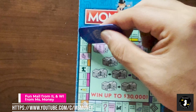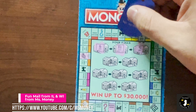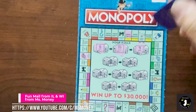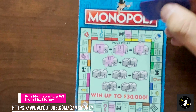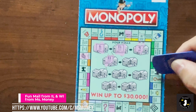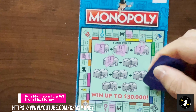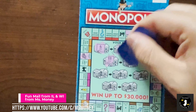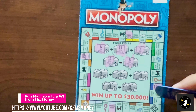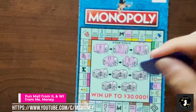Roll 3 is a 9. 1 through 9. Roll 4 is an 11. 1, 2, 3, 4, 5, 6, 7, 8, 9, 10, 11. Ooh, Park Place again - that's interesting. Roll 5 is a 6. 1 through 6. Baltic.